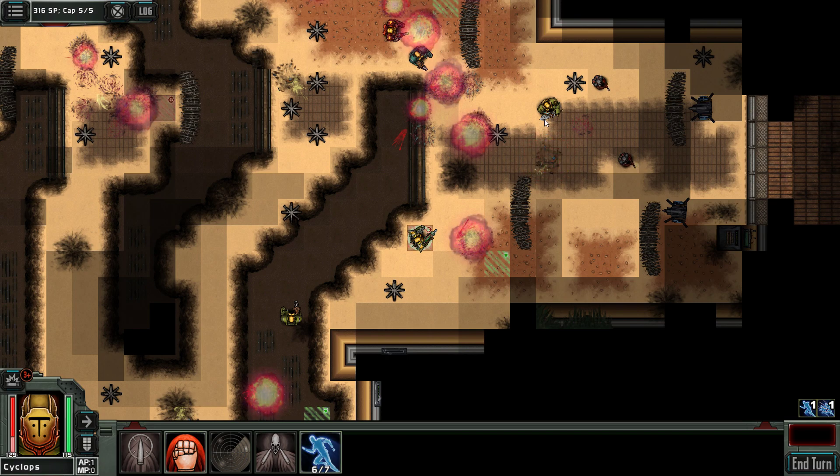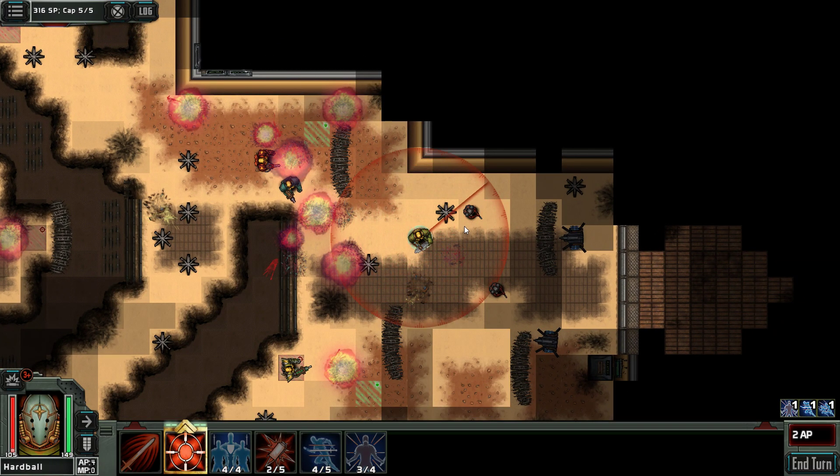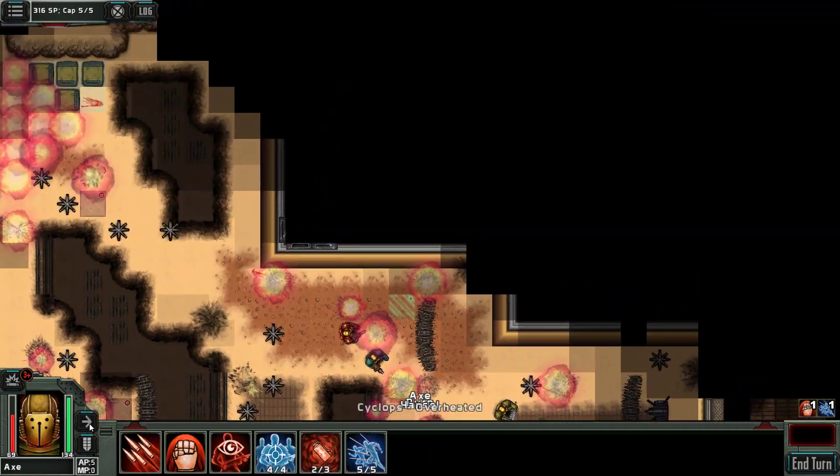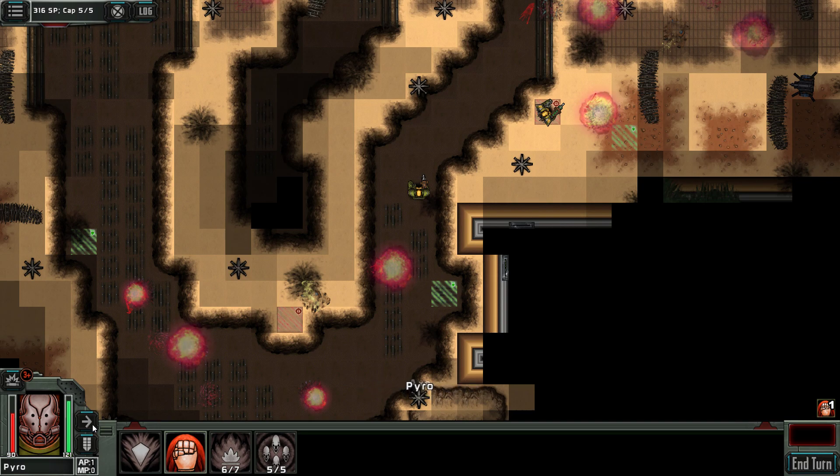We have actually a lower chance to destroy it, so let's try to kill it with Cyclops. Very nice — we have two shots. Shooting him and him. We are already pretty much overheated. Ending the turn.